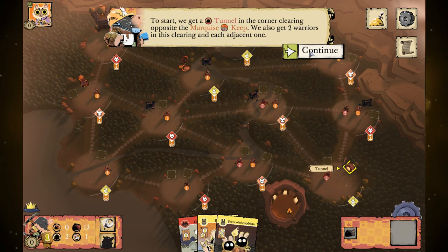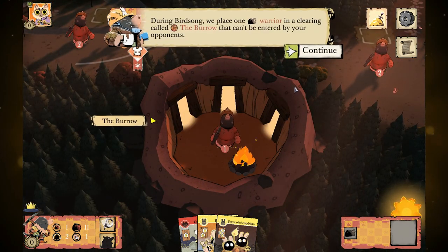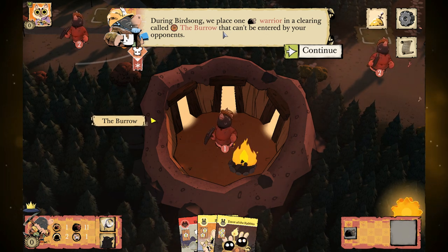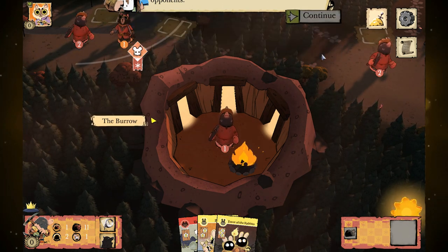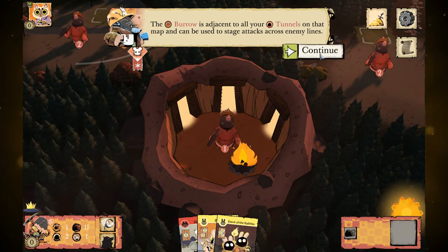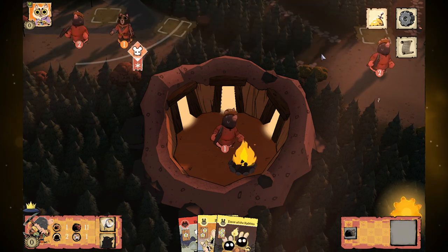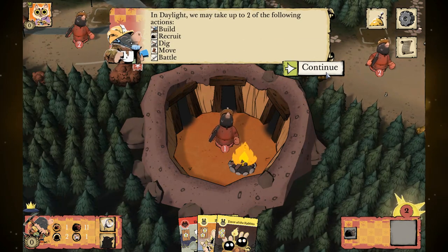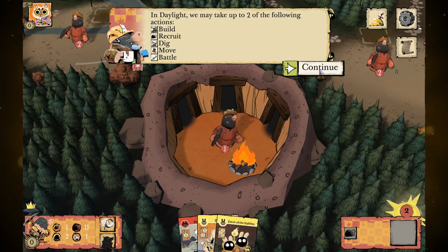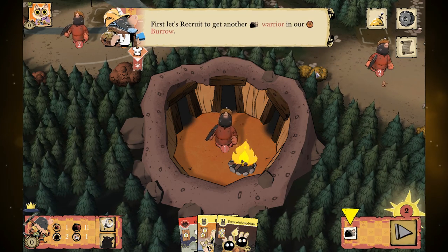You begin the game fairly strong with quite a few troops on the board, fairly concentrated. During birdsong you place one warrior in a clearing called the burrow — it can't be entered by anybody else. The burrow is adjacent to all of your tunnels on the map, so as you place tunnels you'll be able to move there. You can take up to two of the following actions: build, recruit, dig, move, and battle. Don't worry — you build up to more moves.